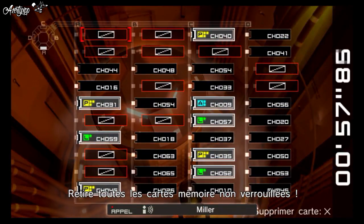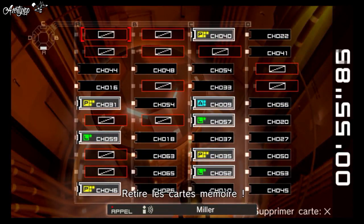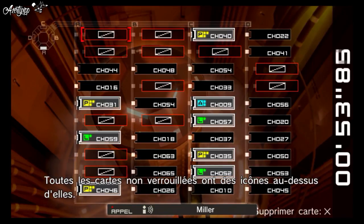Pull out all the unlocked memory boards — all the unlocked boards will have icons over them.